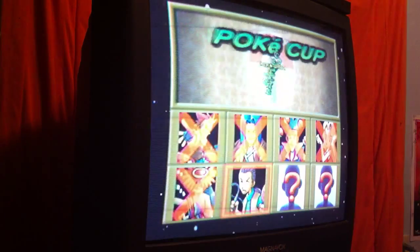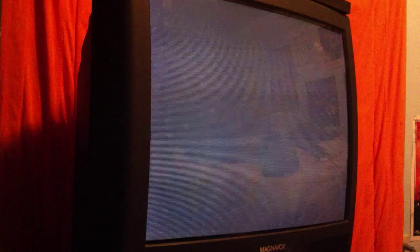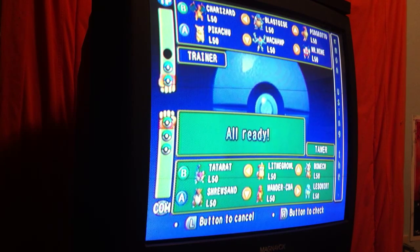Next — battle six, we're in the quarter-finals! Charizard and Blastoise will be out for this one, so let's use Pikachu, Pidgeotto, and Machamp. Here we go — the quarter-finals!